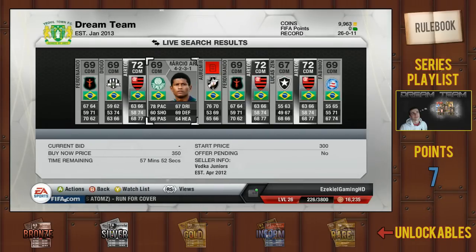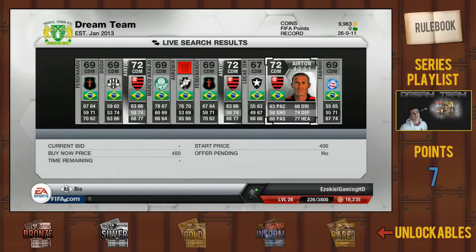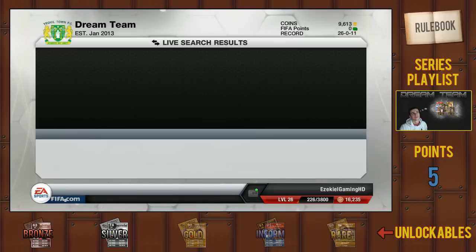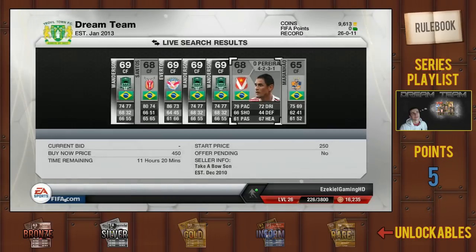I'll go into another game, generate 1 more point, and then I can buy another silver player. The players I bought were 2 CAMs, a CDM, a goalkeeper, a centre back, and a centre forward — 6 players in all.